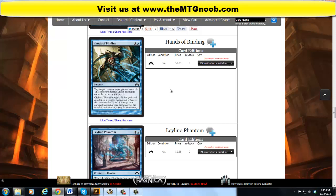Hands of Binding — I don't know why I feel this card is evil, but it might be. It costs one and a blue as a sorcery. Tap target creature an opponent controls; that creature doesn't untap during its controller's next untap step. Then there's the Cypher ability: you may exile this spell encoded on a creature you control.